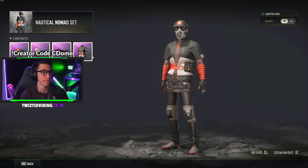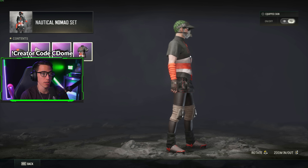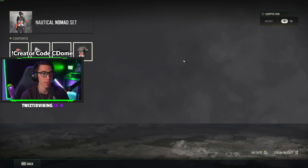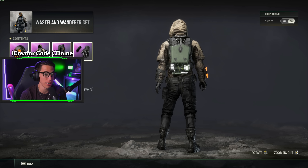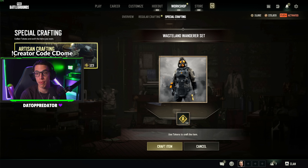Number one is the Nautical Nomad set — I think there's a bug where the backpack isn't showing, which was on the test server too. But the one I really want is the Wasteland Wanderer set. It's a full get-up with a level three backpack, so even if you don't equip the whole skin, you can have this really cool backpack on any other skin. It has a little plant growing at the bottom, hazardous glow sticks, materials — the character is all armored up. I really like it.